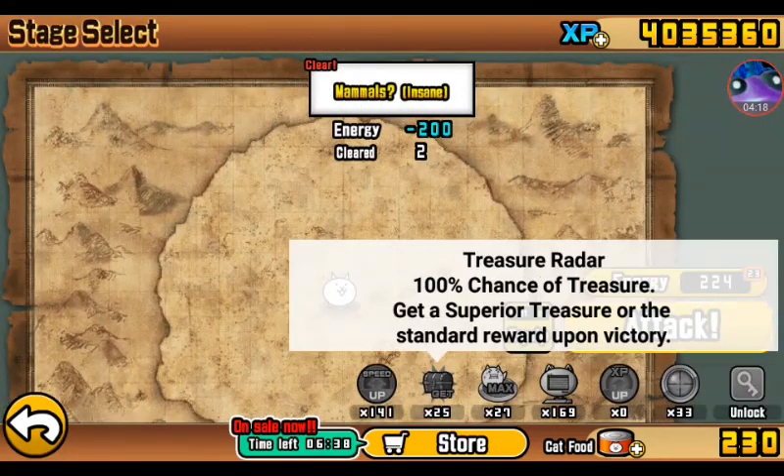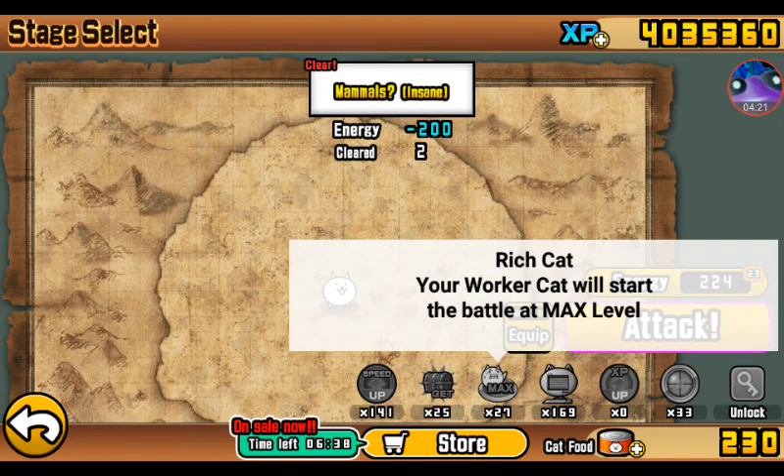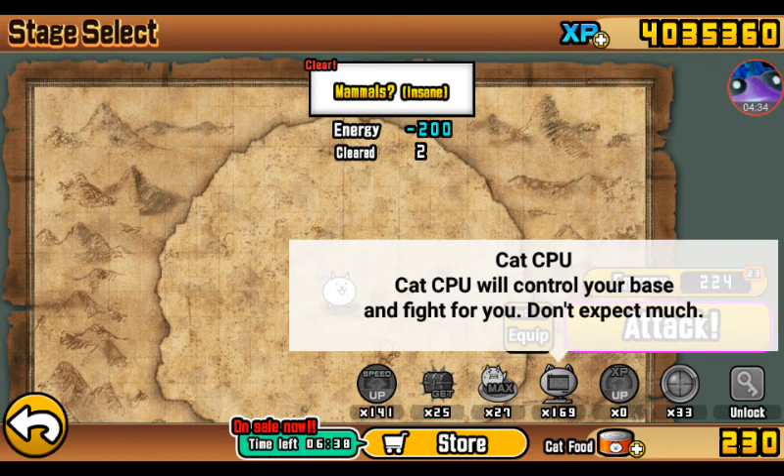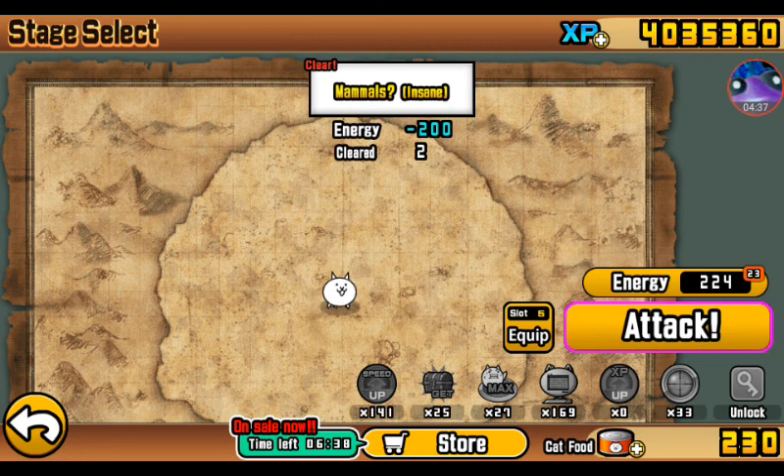You do not need a Treasure Radar and you definitely do not need a Rich Cat — do not use Rich Cat, the game gives you sufficient money. You can always bring a Sniper Cat, that will always help. Cat CPU is not recommended at all — you're going to run out of money before you know it. Let's just get right into it.